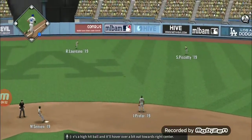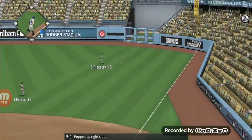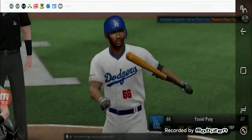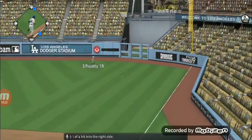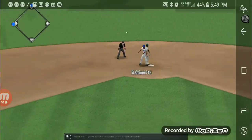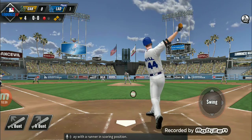Here's a high hit ball and it'll hover over a bit towards right center. Piscotti will put this one away for out number one. The bases are empty with one away, and stepping up now is Enrique Hernandez — popped up right side and he'll have himself a base hit. There's a rocket hit into the right side. Hernandez will round the base and keep going — he'll pull in there with a one-out double. Rich Hill will make his appearance now as his teammates are looking for that breakthrough play with a runner in scoring position.